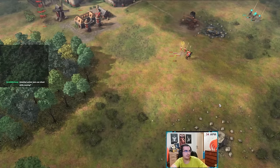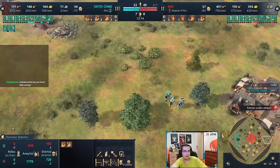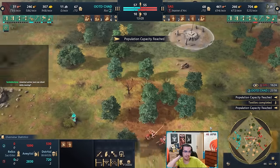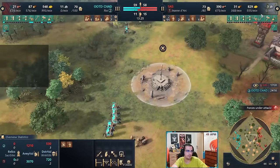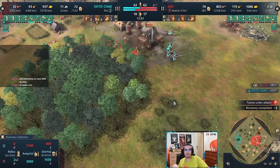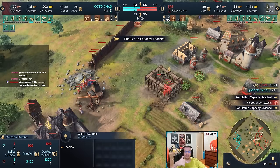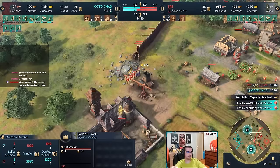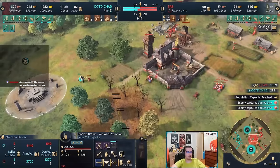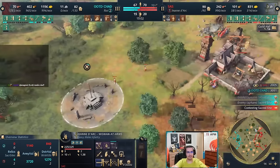At 12 minutes in, Joan of Arc is halfway to her level-up. I'm running around harassing with my units, picking up relics all over the map — more run-bys, more harassment. Usually you're the one defending against her, but there are ways to make her be the one forced to defend and put in awkward situations. Soon I'm capturing all the sacred sites, transitioning to crossbows, getting my gold and upgrades.